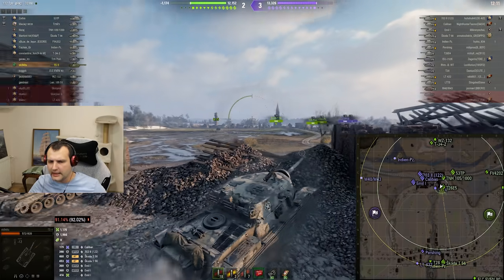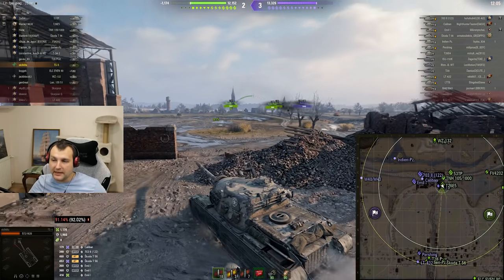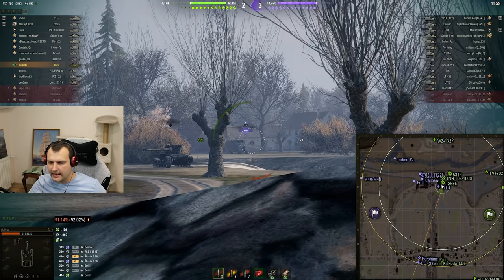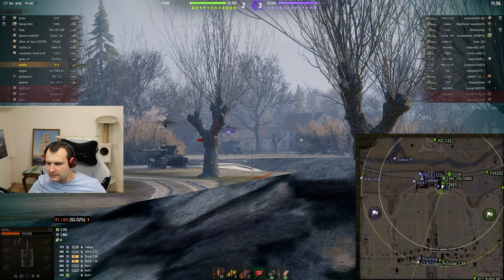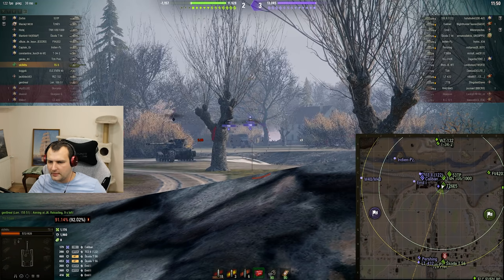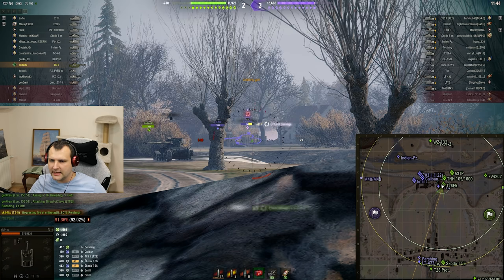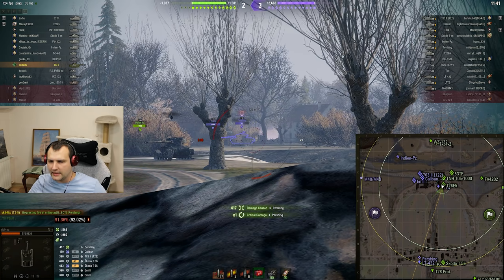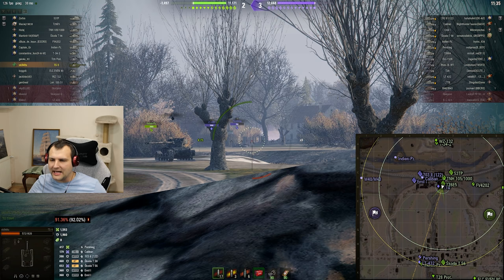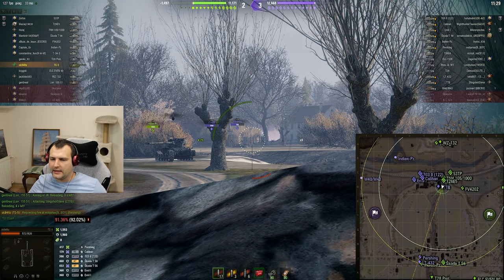We need to think about building a better angle. We're going to load high explosive ammunition and destroy this building without bigger problems. Once the building is destroyed, we'll have a nice angle to the Pershing. As you can see, the Pershing is taking one for the team - exactly what we want. Remember, there's always an alternative option.